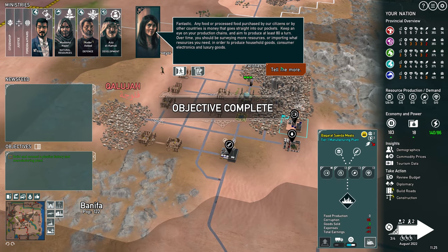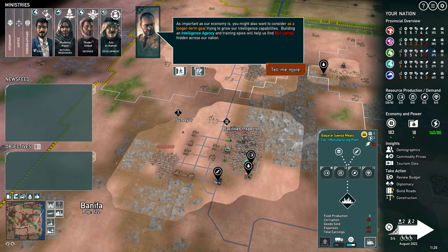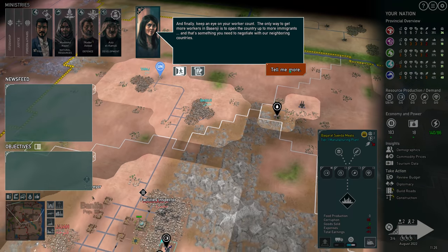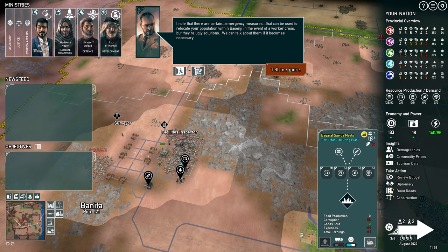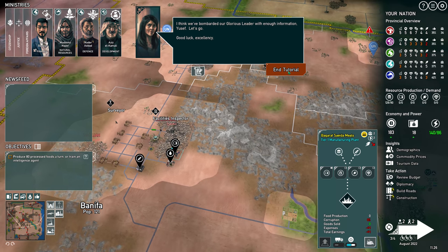Fantastic. Any food or processed food purchased by our citizens contributes to our revenue. As important as our economy is, you might also want to attend to other matters. Keep an eye on your worker count — the only way to get more workers is through population growth or immigration. Immigrants are valuable members of our society. I think we've bombarded our glorious leader with enough information, Yusuf. Let's go. Good luck, Excellency.